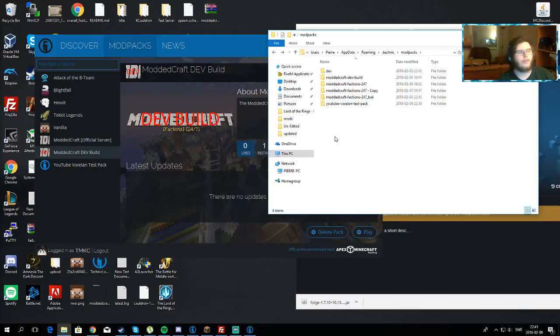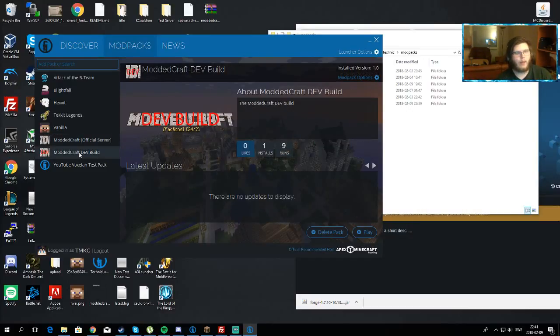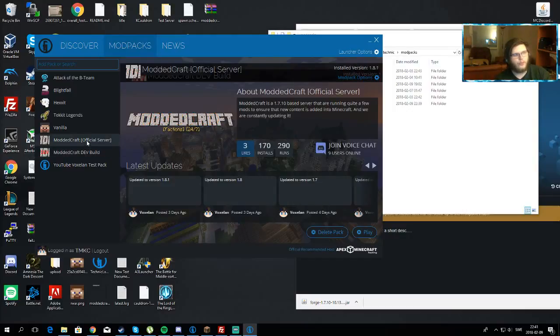That is how you create the modpack — it's that simple. Every mod has to be tested to see if it works in the client, of course. That's why I recommend having one public official version that everyone downloads and runs, and one development build where you and maybe your developers test stuff — configure configs and everything before you update the official modpack. This keeps things clean and makes sure you don't break the current version.